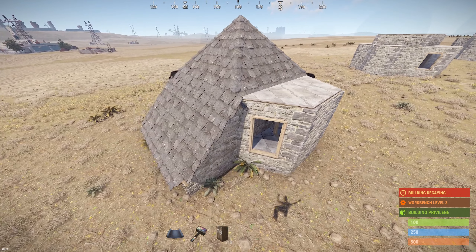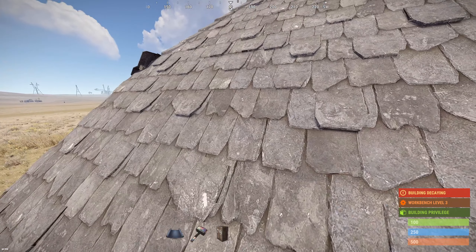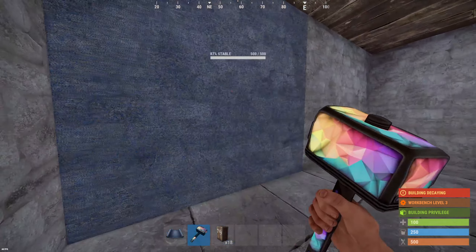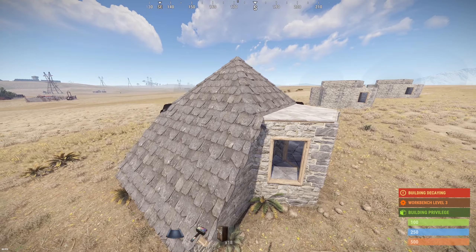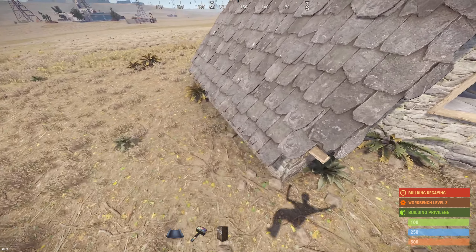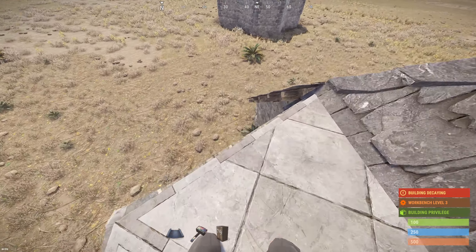So instead, I propose a slightly better solution — this base over here. You are using roofs as your honeycomb instead of walls, and it's quite a bit cheaper. This one is 1,500, and the other base is almost 2,400. That's quite a bit — it's going to save you quite a few nodes.